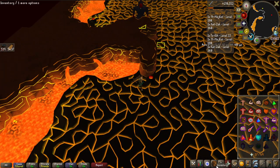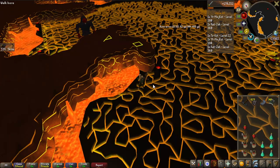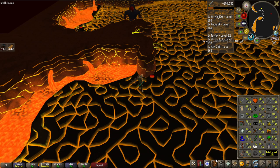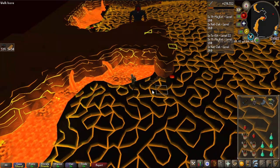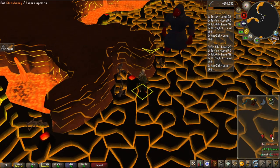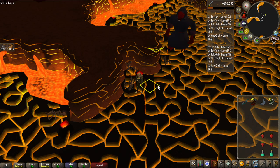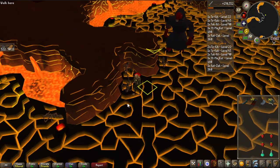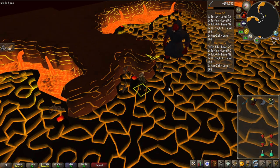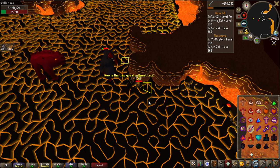It's not looking great — I'm on wave 46 with very low supplies. I've been flicking prayers quite a bit but only have 49 Prayer. On wave 57, only 4 strawberries left, 26 HP, and 1.5 prayer potions. It's possible I get to Jad, but it would take an insane player to kill it from here. And that's a death. After that I made two adjustments: dropping the MSB with rune arrows since it takes up too much space, and adding one more strawberry basket and prayer potion instead.